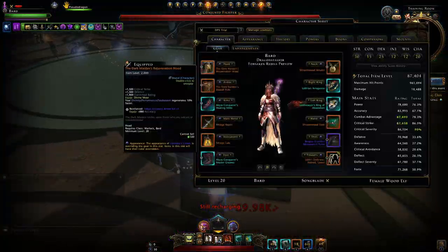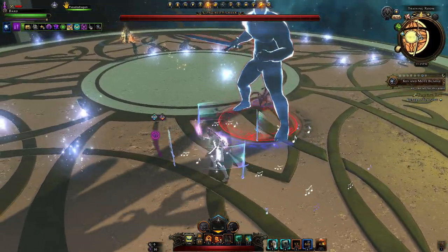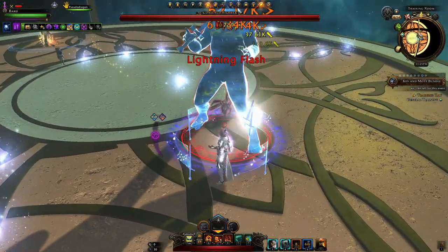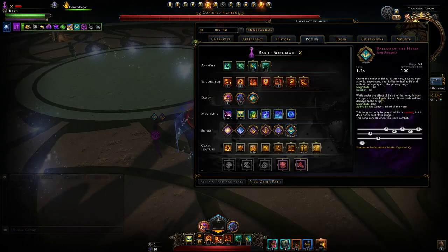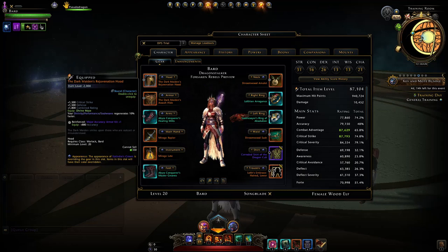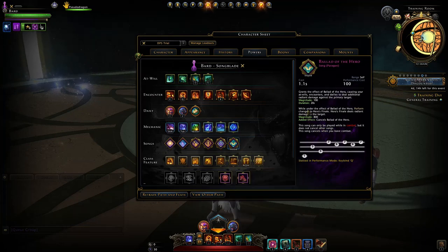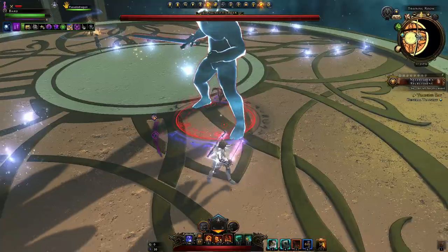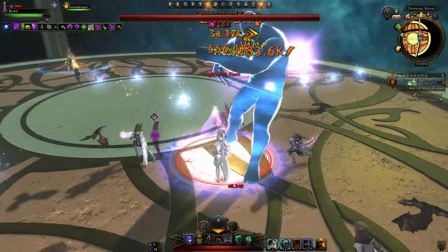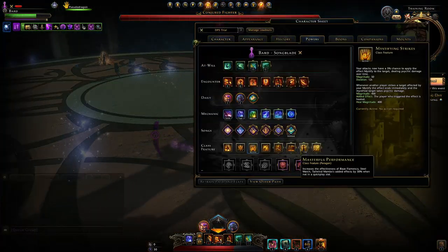With the Dark Maiden's headpiece, you will get an insane amount of performance, allowing you to pretty much cast Ballad of the Hero every 12 seconds — it's pretty crazy. Try to squeeze in that last hit of Ballad of the Hero at 800 magnitude towards the end of the artifact call. If you don't have this headpiece and are using an alternative like the Bregan one — because you have to do Master Temple of the Spider for this — then just let Ballad of the Hero play through and only use the finale when it's about to expire. If you experience having no encounter powers at all during the artifact call, just spam Staccato to get as many Mystify procs as you can.